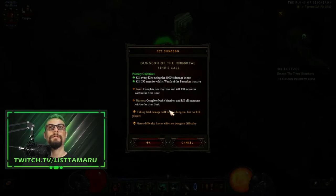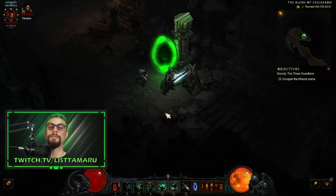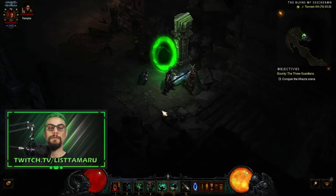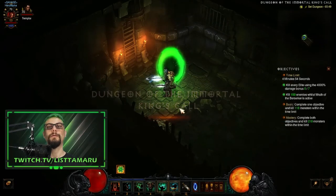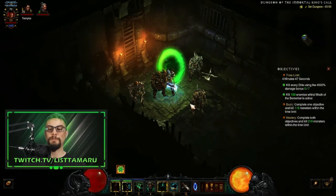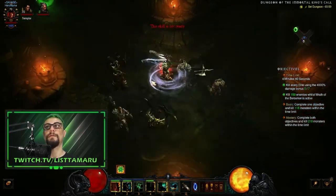Now let's go into it. A side note: you can run your Wrath of the Berserker on NumLock Trick so that you pop it every time it comes off cooldown. For those who don't know what the NumLock Trick is, I'll be making a video and the link will be in the description and on the card. I'll be adding a NumLock Trick guide to the description in case you don't know how to do it yet.